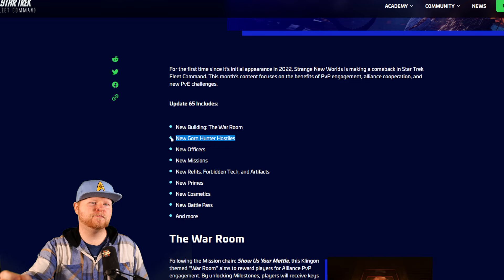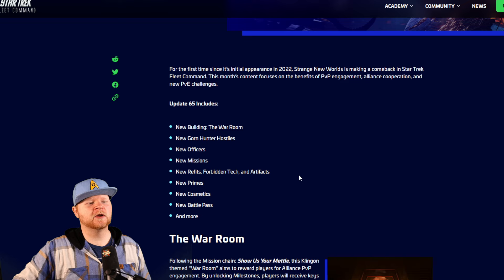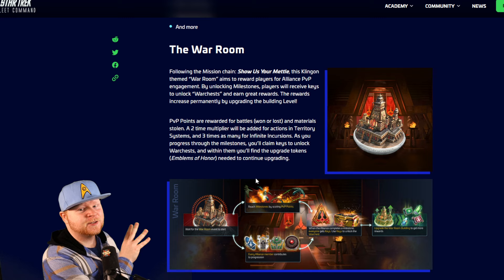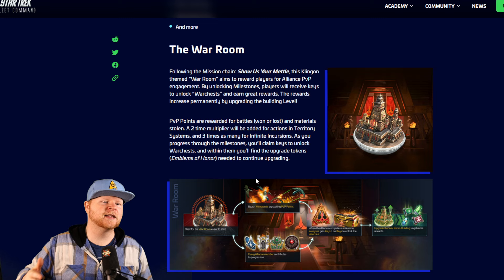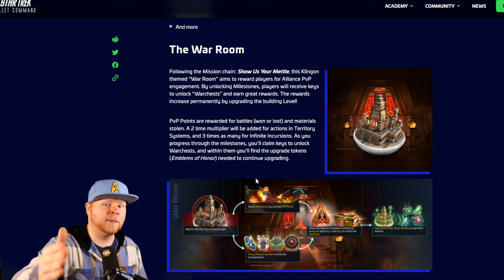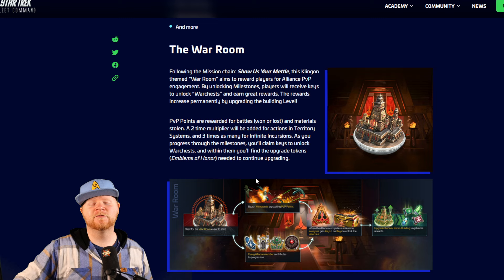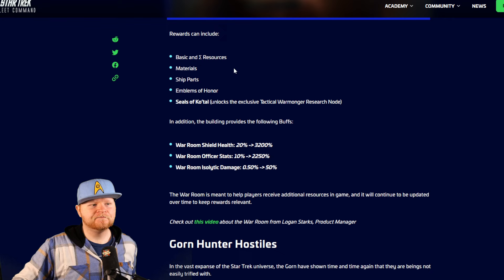We got a new building, new hostiles, new officers, missions, refits, et cetera. Let's start with the War Room, which we previewed a little bit yesterday. You'll see this more this week, but this is going to be a new building that allows your alliance when they do PvP to earn rewards during events that works like a treasury, so everybody gets credit for it. So if you're not a PvP player, you're going to get rewards. That's the baseline of what we have with that.